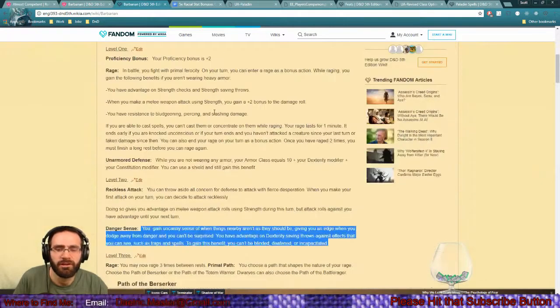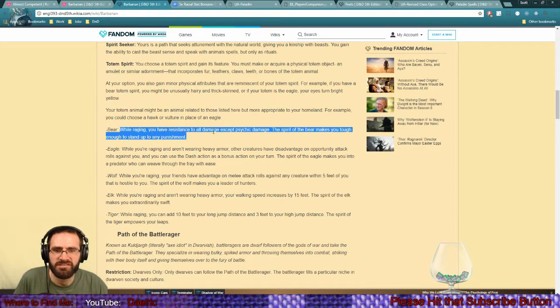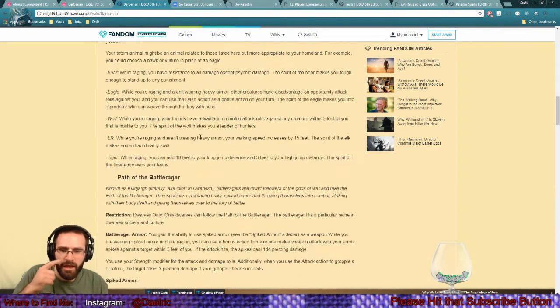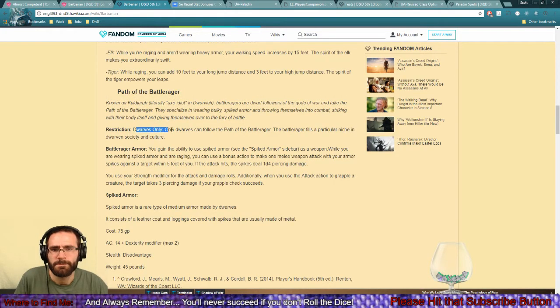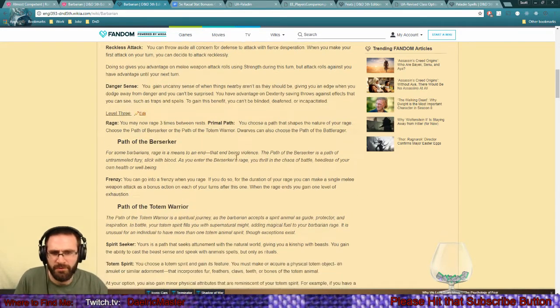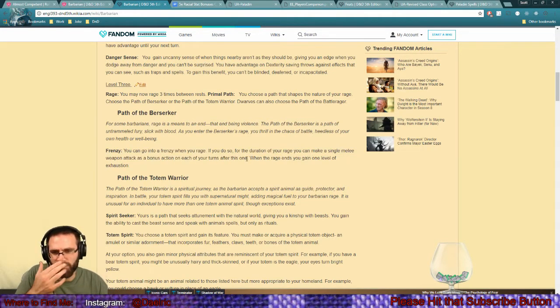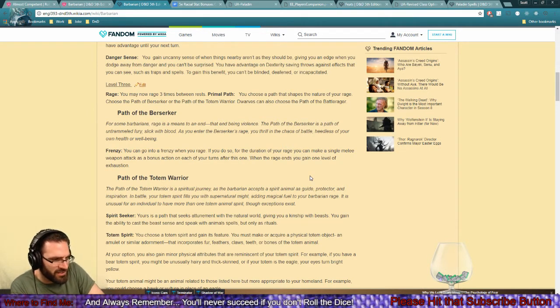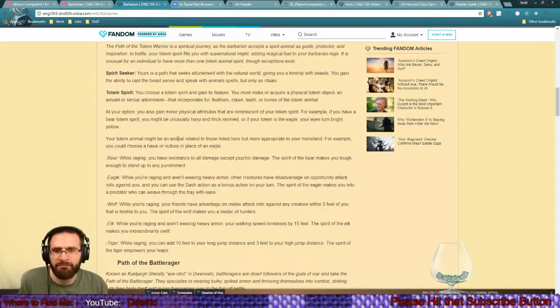Make him bear totem. Going to totem barbarian - this is the way Maggie went. Spirit Seeker: you get the totem spirit. At bear: while raging you have resistance to all damage except psychic damage, which is amazing. I don't think you get the next feature until level six. Where is the rage path option? Berserker frenzy: you can go into a frenzy and make a single melee attack as a bonus action - just an extra attack.